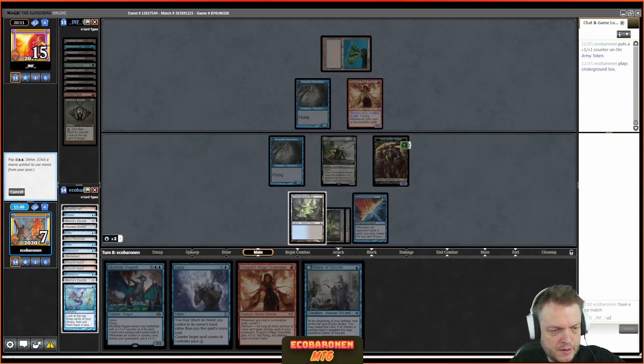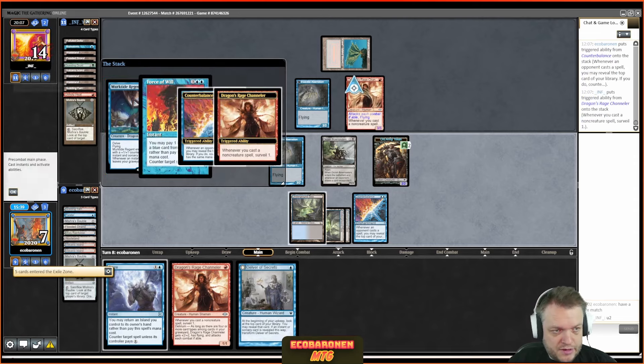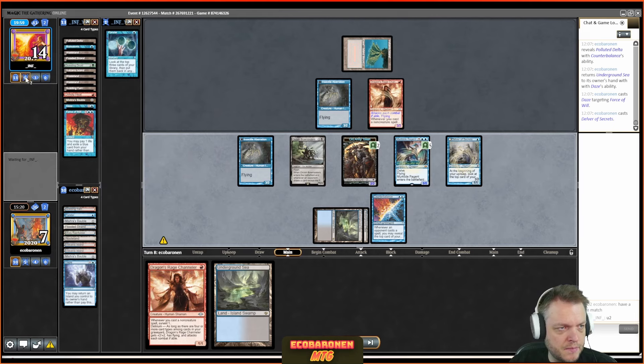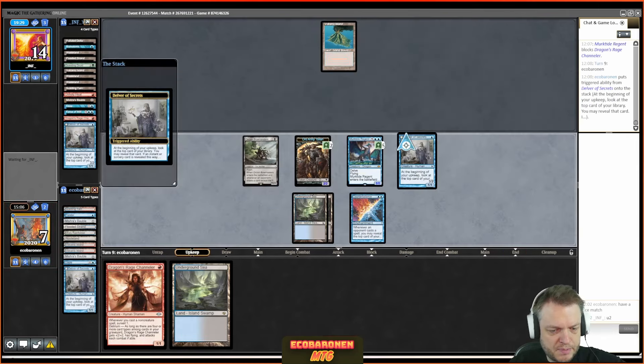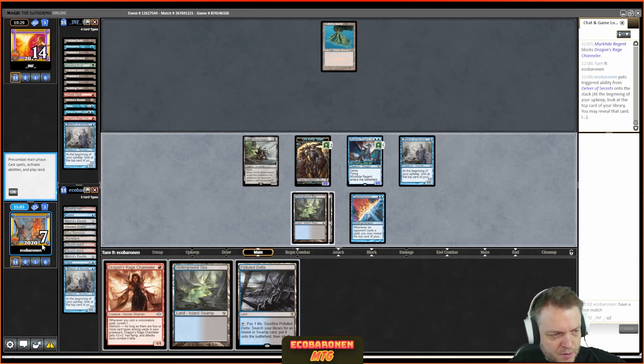The opponent doesn't Wasteland me there — that tells me they need the Wasteland to pay for Daze later in the game. I draw another Stifle, play Delver, then Wasteland the opponent. The opponent casts Seek the Beast at end step. I have Brainstorm and a two-drop — Daze or Bowmasters — so I Brainstorm in response. The opponent fetches in response. I fetch in response to Stifle — all of a sudden a brutal turn for the opponent.